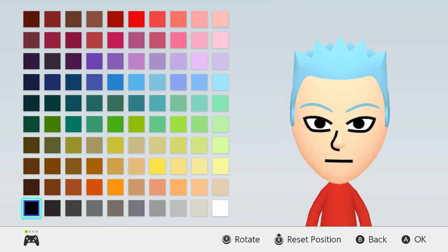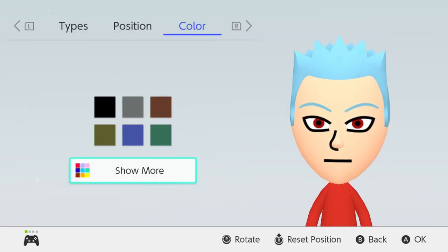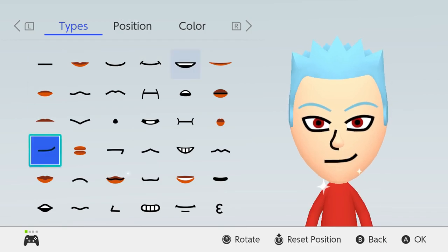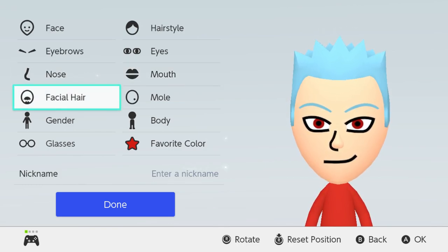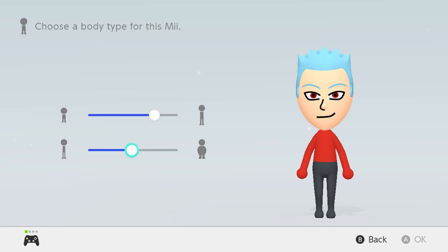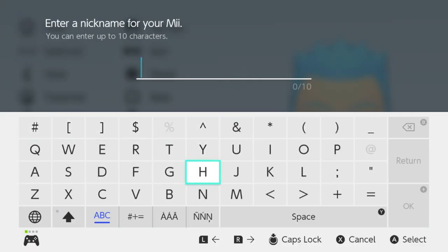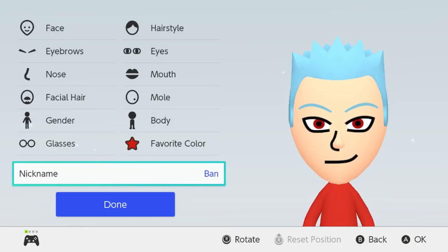His eye color is red — I think dark red works better for him. His nose can stay the same. For his mouth he usually has a pretty toothy grin but I'll give him this one because I think it looks better. No facial hair, no mole. His body — he's a pretty tall guy. Favorite color red of course. Name: Ban. There we go, there is the Fox Sin of Greed, Ban.